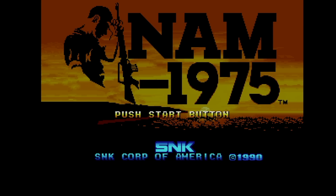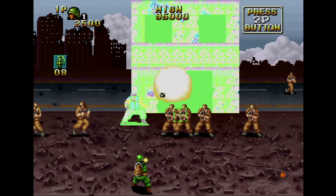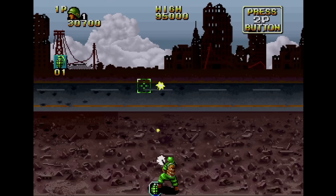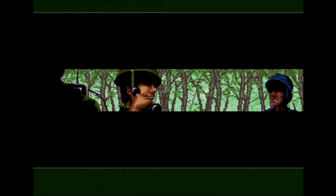A different game you could get bundled with the Neo Geo Gold System was NAM 1975, which would also be considered a must-have. You're sent back to Vietnam to rescue Dr. Muckley. The designers played some Cabal and watched some Full Metal Jacket while coming up with ideas. It takes a bit of getting used to since the buttons on the Neo Geo joystick are so far apart. You can shoot while standing still, lob grenades, run by holding the C button, and somersault to avoid enemy fire. There's lots of voice in this game but it's all very poorly recorded with plosives. Still though, this is a great game — unlimited continues will let you walk right through it though, so try not to tempt yourself.